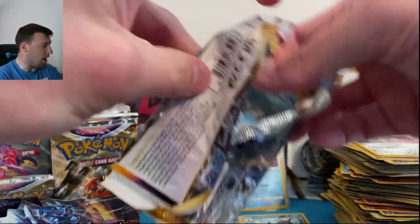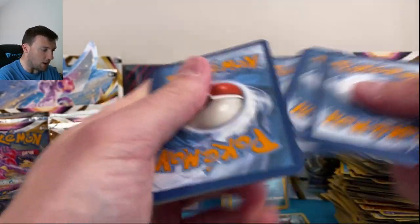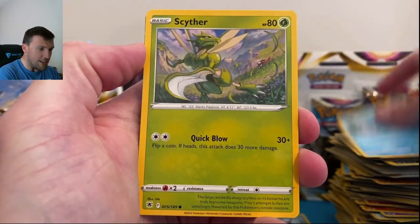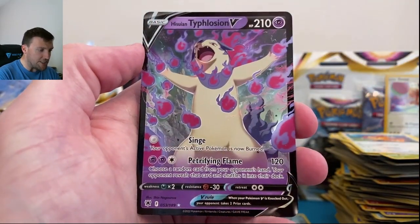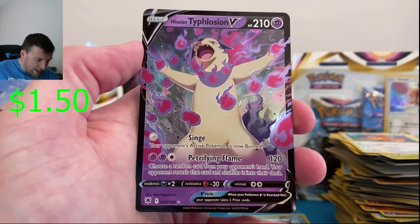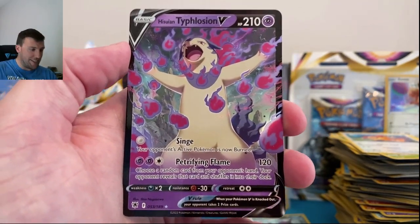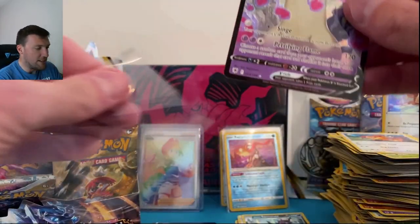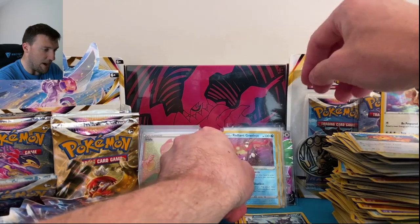Poliswine and Arcanine — I'm a poet and didn't even know it — keep pressing forward! Water energy, Togedik, Kirlia, Barboach — and it's a V card! Eevee, Heracross, Teddy Ursa, Scyther, and finally Typhlosion V in reverse! Look at that, so cool — Typhlosion day here on the channel! As the crowd goes wild — beautiful Typhlosion V. I'm running out of spots to put all these cards.